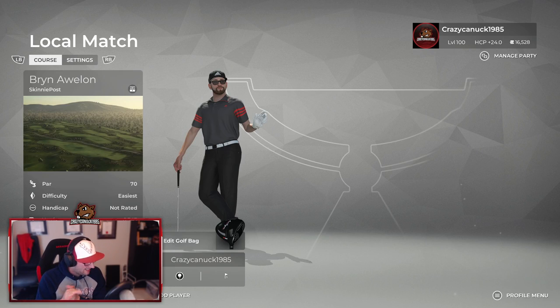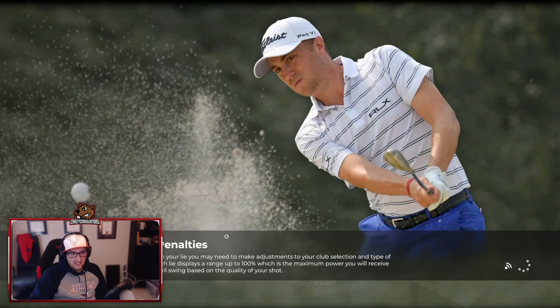What's up everybody? Canuck here. Another Dream Team playthrough — back over to the Red Team. We're going to be playing Bryn Aulon. This is from Skinny Post, one of my favorite designers, maybe one of the more quirky designers especially in this contest. Just looking at the yardage: 6,300 yards, par 70.